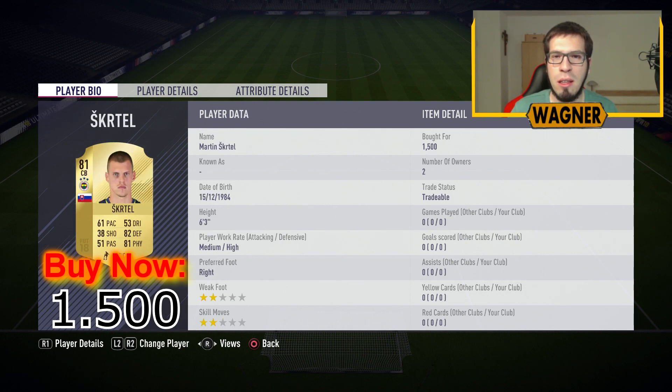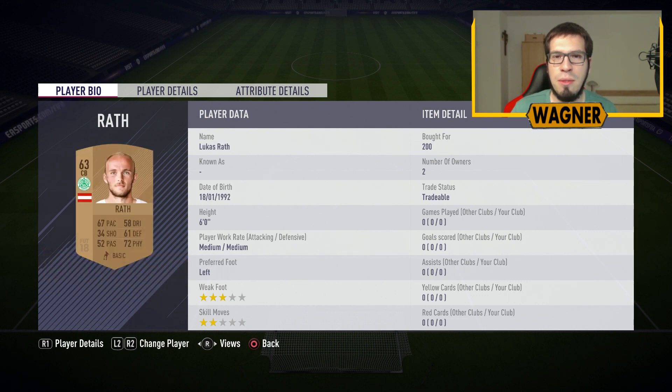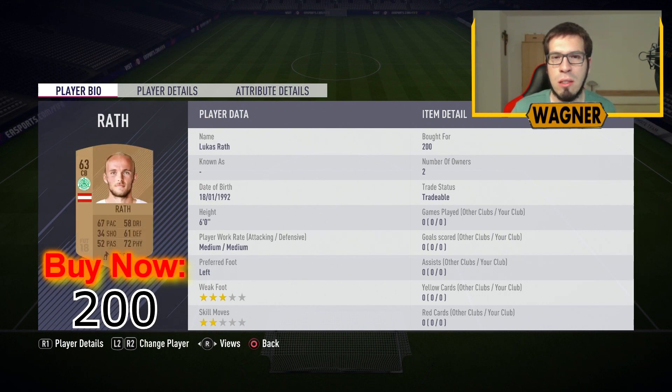Then we have the 81 rated Martin Skrittel from Fenerbahce, 1500 coins. Next is the 63 rated Lukas Ratt, 200 coins.